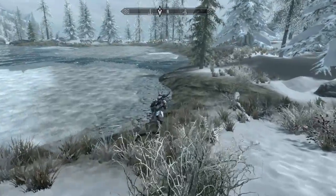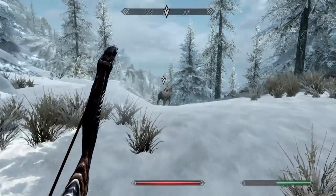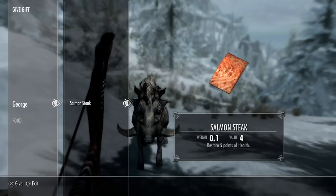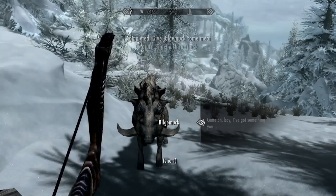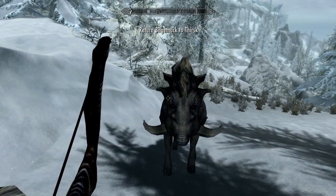If you haven't already got some meat, you will need to get some before you go. As we approach the arrow, it seems like Bilgamuk is some kind of big warthog. You then need to feed him the meat that you've got — I've got a salmon steak, but you can also feed him any kind of cooked meat. He will then like that and follow me back to Thursk Mead Hall.